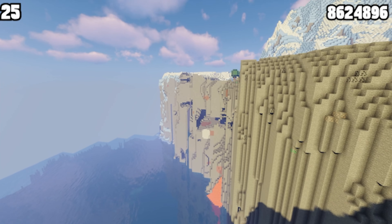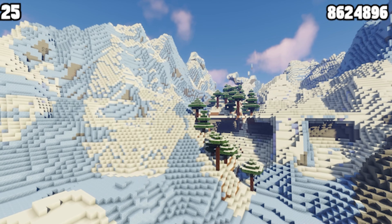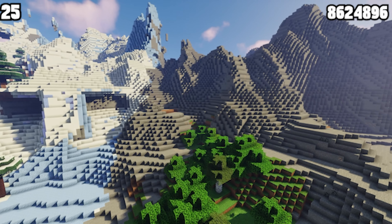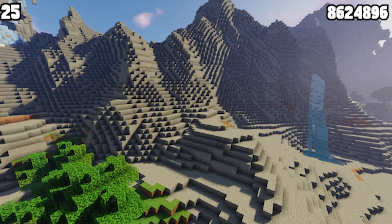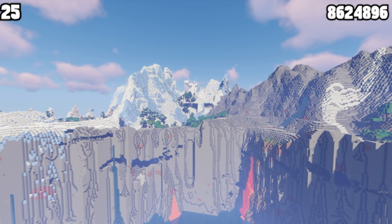This seed I had to include because it was so beautiful. You spawn on the edge of a cliff overlooking the ocean, and on one side you have a snowy mountain, and on the other side you have a valley mountain. It just looks so cool, and the bases you can build out of this have to be amazing.